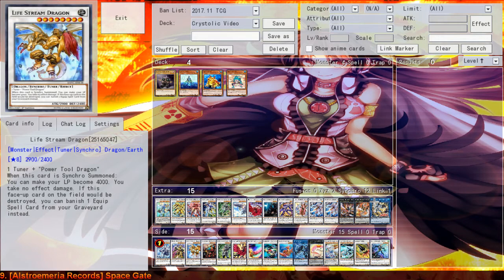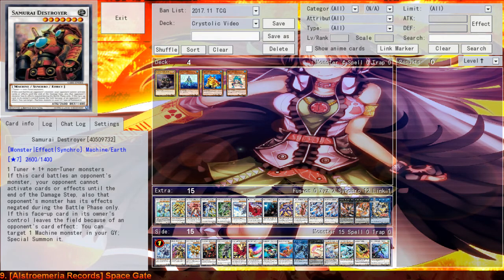Next up, we've got Lifestream Dragon. This is a card I'm more enthusiastic about, because it's a pretty good side deck option if you're playing against things like Trickstar or Burn, because this card can be summoned easily with Needlefiber and it prevents you from taking effect damage, which is pretty neat. Next up, we've got Samurai Destroyer — a great card when it comes to Level 7 Machine Synchros, which I'm personally not a fan of. But some builds can really utilize Level 7 Machine Synchros and run Samurai Destroyer, go for Formula Synchron, draw one, and then go for Phoenix. It's just not viable for my deck, but for your deck it might be.